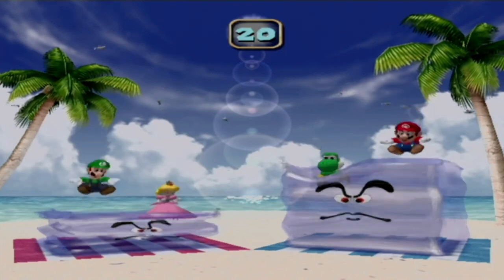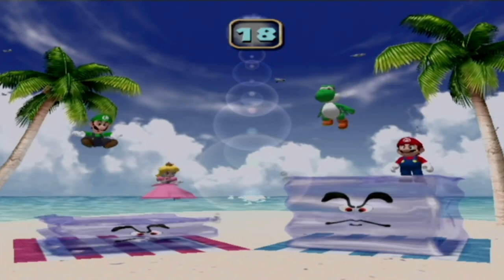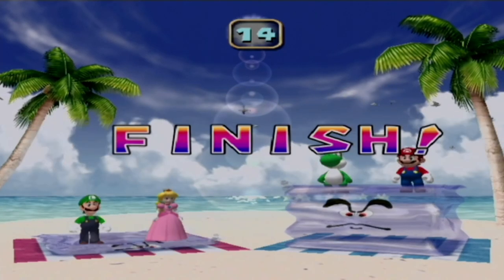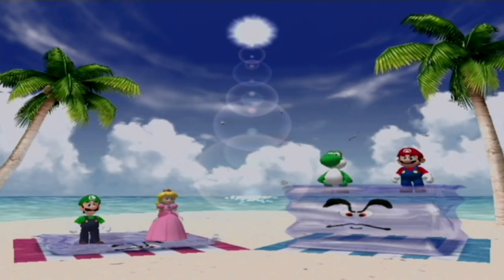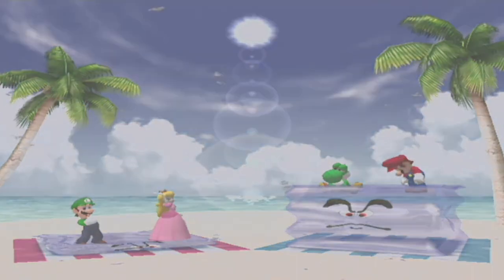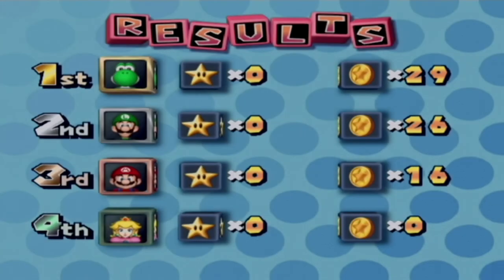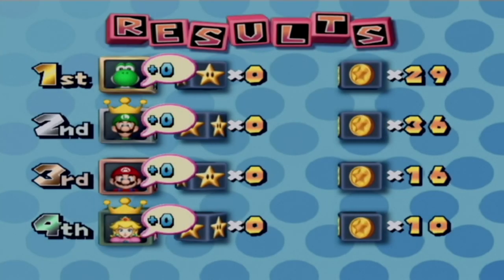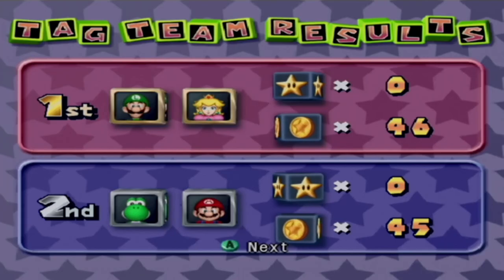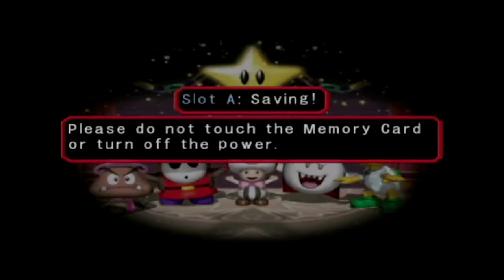That's pretty evident from last time, because we got a lot of two versus two minigames. It was those same three minigames as well. As a team we're only ahead by one coin — we need to change that immediately.